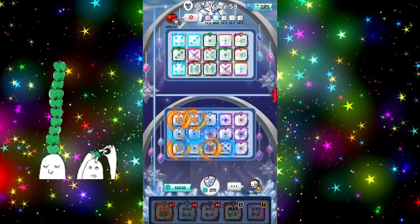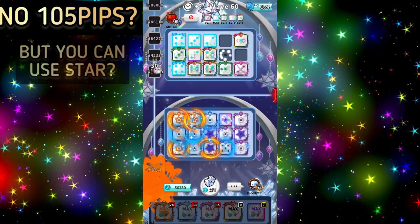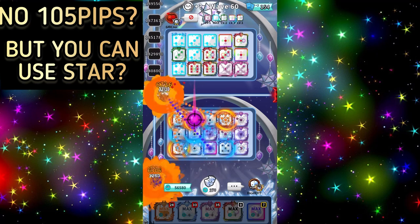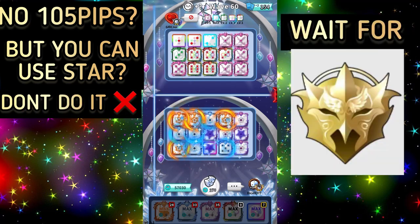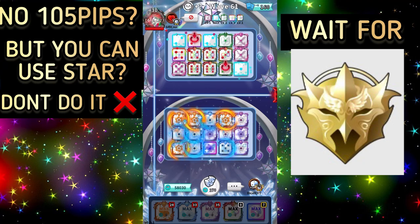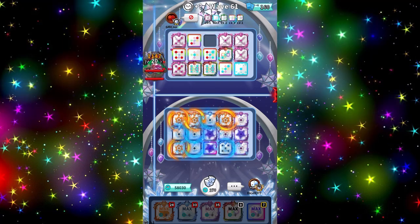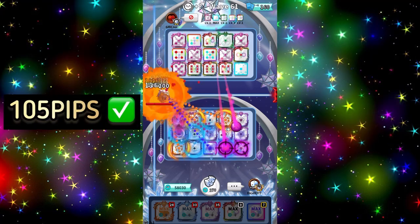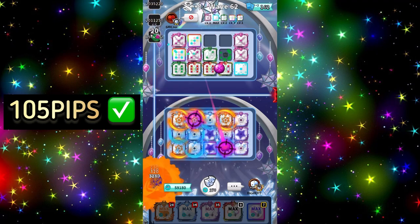For the late game you need a little bit of concentration. If your board is not yet at 105 pips but you can already use Star, do not use it yet. Wait until the last night and use it for night so that your support can continue to save SP. When your board is finally at 105 pips and you can use Star without worries, the real game is just beginning.